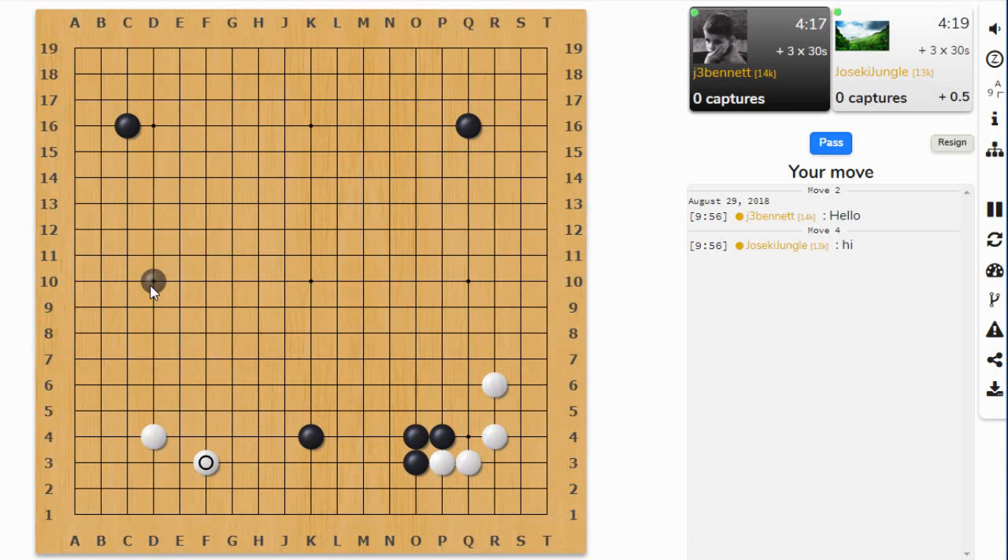I should block on this side. He has an extension — if he has an enclosure then you block the extension, that's the Dwyer rule. These stones are not alive as they are, he can approach them but they can jump out. They can either make life here or jump out, so they're safe and don't need another stone. Then I want to respond to the approach to the corner.